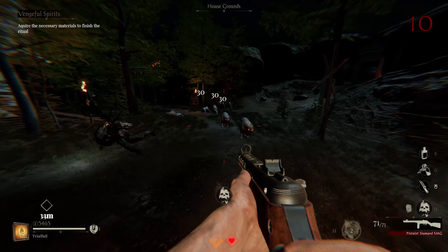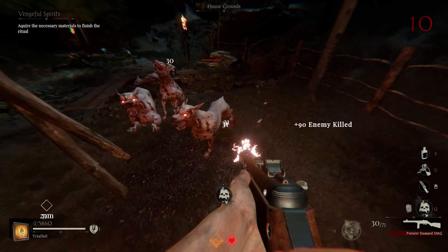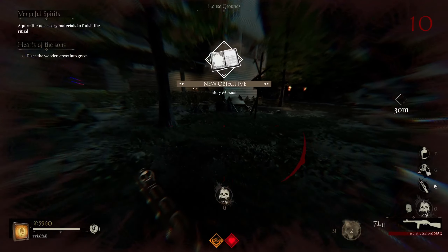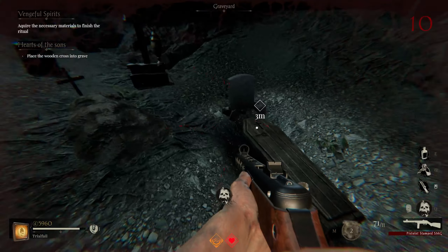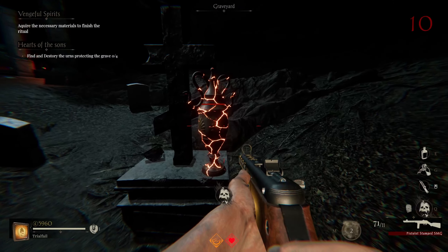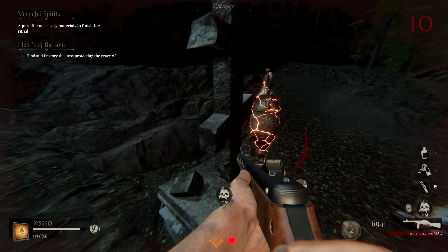Once that opens up, you're going to have to get intestines from the zombies and put them inside. You only have to get five of them, which is pretty easy to do. Just be careful though — it can get a little bit hectic down here.